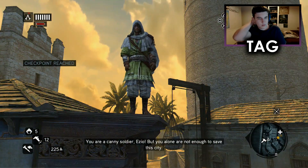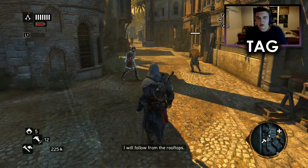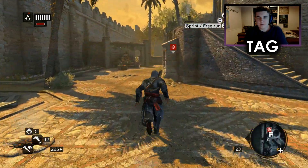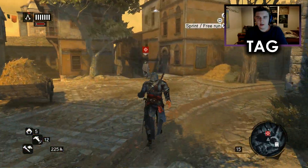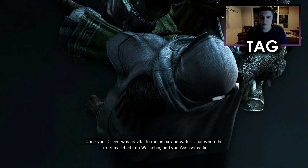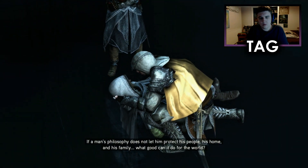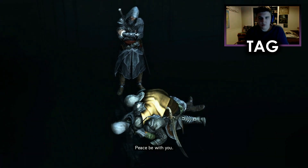You are a canny soldier, Ezio, but you alone are not enough to save this city. I will follow from the rooftops. Chase the sentinel — so don't kill him. The two calling assassins in memories. Your creed was as vital to me as air and water. But when the Turks marched into Wallachia and you assassins did nothing to stop it, how could I continue to believe? If a man's philosophy does not let him protect his people, his home, and his family, what good can it do for the world? Peace be with you.